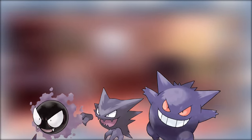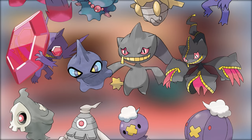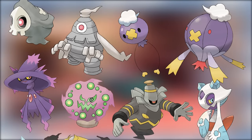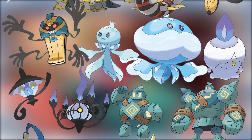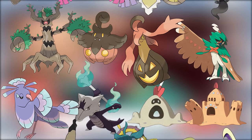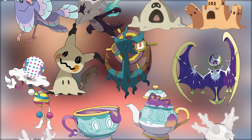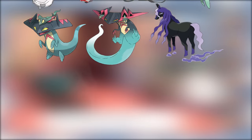The Ghost-type is among one of the coolest types in the franchise. With two immunities, a range of secondary typings, and an arsenal of tricks at their disposal, these Pokemon are excellent additions to almost any team — assuming you get one, that is. Although any Pokemon can technically be a ghost if you hit it hard enough with your car, Ghost-type Pokemon are few and far between in most games.